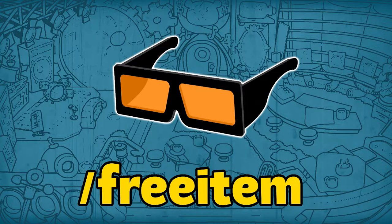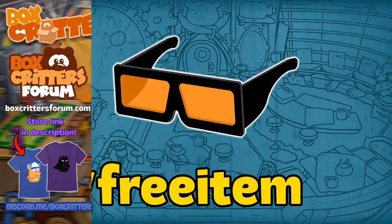Here it is, guys. Orange and black sunglasses. Go ahead and type in the code slash free item, and it'll add it to your inventory. It's very cool. It's nice to finally have some glasses that aren't 3D glasses. Hopefully you guys enjoy them. I think they're pretty cool.